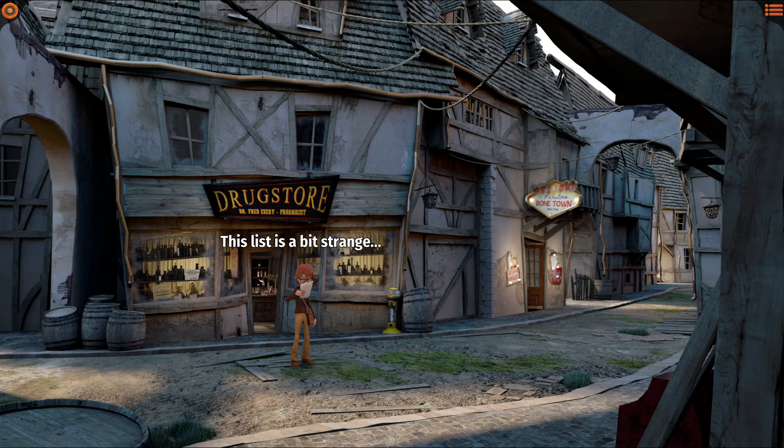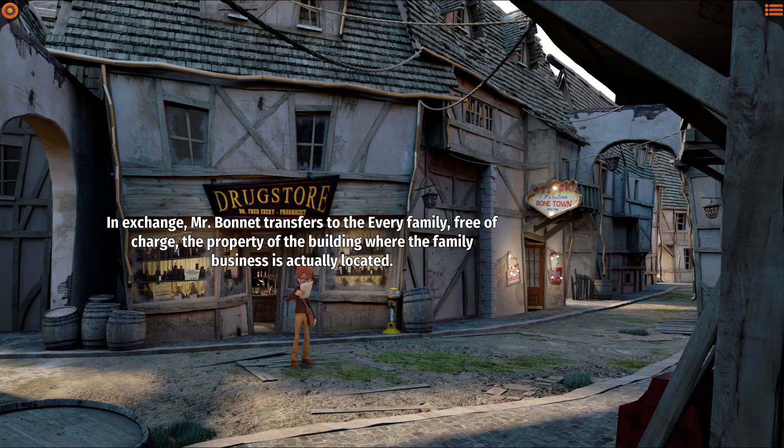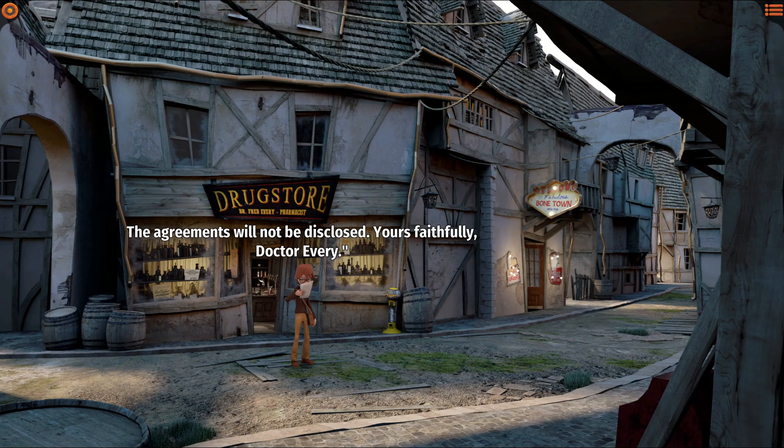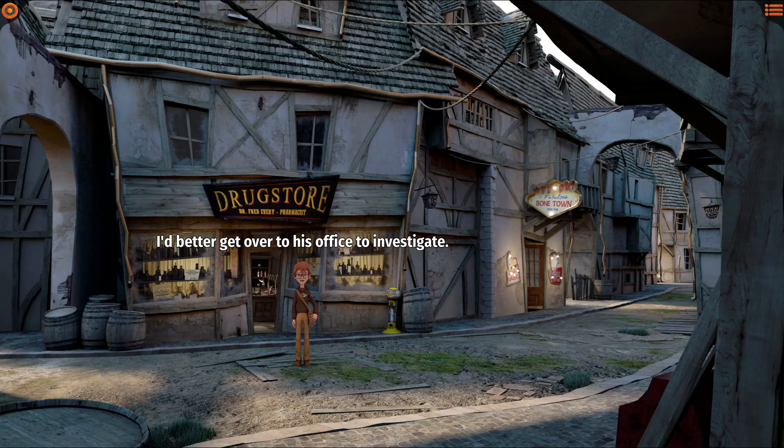Wait a minute — this list is a bit strange. I can glimpse something under the text about the ingredients. It's a receipt. It says: I, Dr. Alfred Every, on July 15th, 2008, deliver to Steve Bonnet the artifacts found in the basement. In exchange, Mr. Bonnet transfers to the Every family, free of charge, the property of the building where the family business is actually located. The agreements will not be disclosed. Yours faithfully, Dr. Every. It's countersigned by Steve Bonnet too. To which artifacts is Dr. Every referring? If the agreements have not been disclosed, the only one who would know anything about it is Uncle Steve. I'd better get over to his office to investigate.